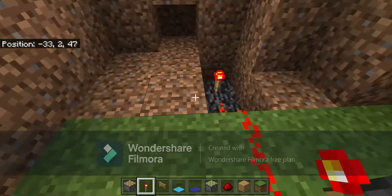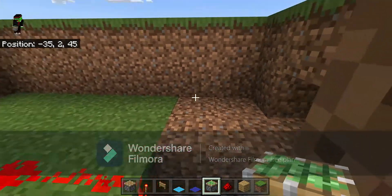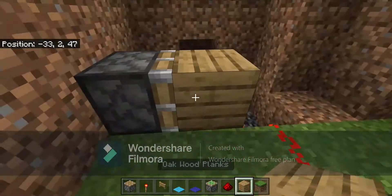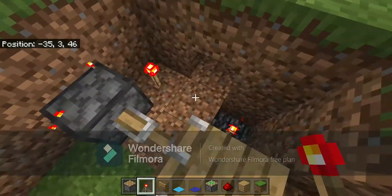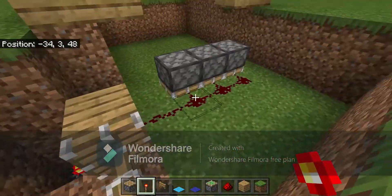Next up, place a sticky piston right there and place your block of choice on top of it, so that way when it gets powered it pushes the block out, cutting off the redstone circuit.